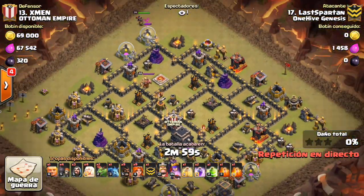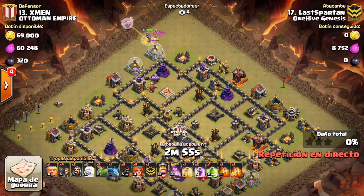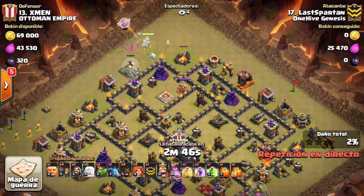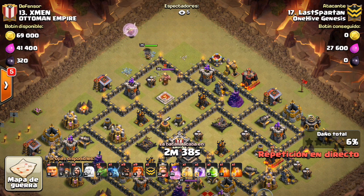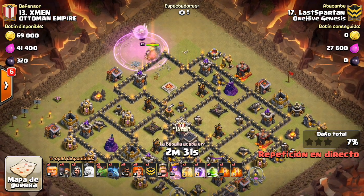Alright, we have the next attack — top Town Hall 9, so this should be a pretty good base actually. This is Last Spartan coming in here with a Queen Walk Vaho attack, a little bit of a different attack, not just your standard stoned hobo or anything like that. It is a pretty good base, so this should make for a good attack. There's definitely going to be some double giant bomb spots — just a good solid layout from this guy. Right here he drops the rage to help his queen take out the enemy king.